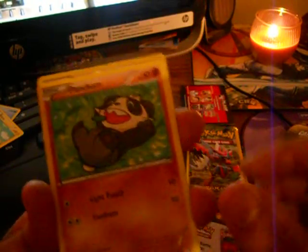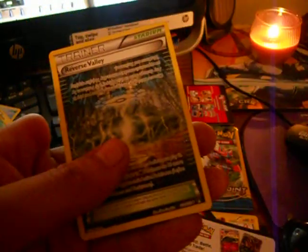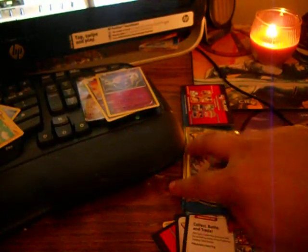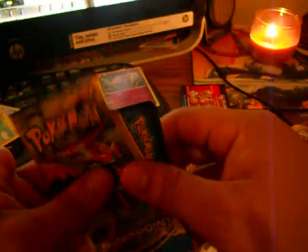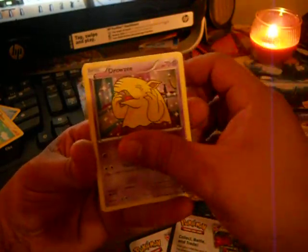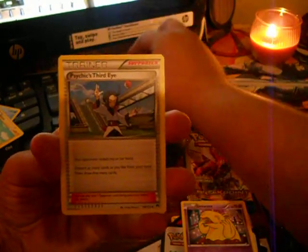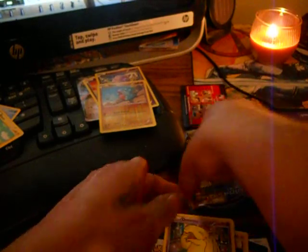A Pancham, a hollow Clefairy, and a trainer reverse. I didn't really expect anything good from these packs so I don't have high hopes, but I hope you all enjoy it. We got a Drowzee, a hollow Gibble, and a Psychic Third Eye supporter trainer card — that's the last two.